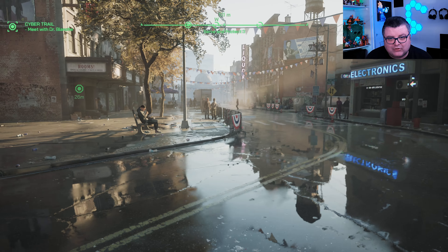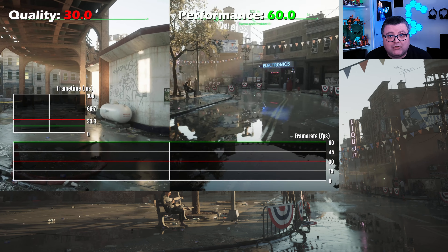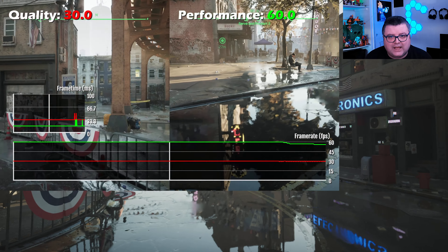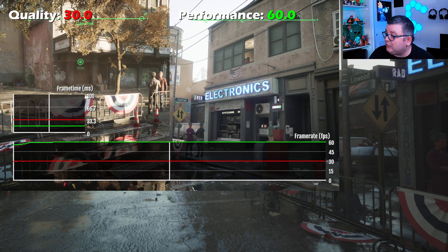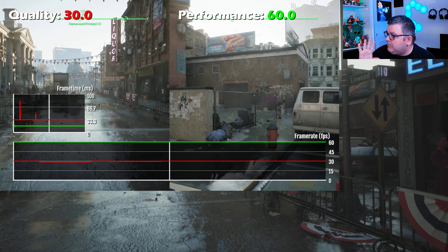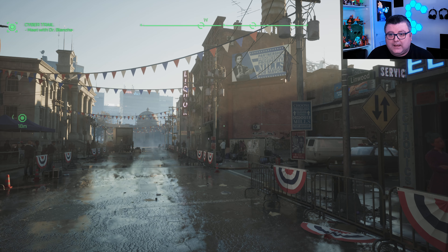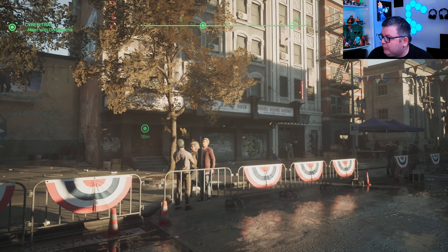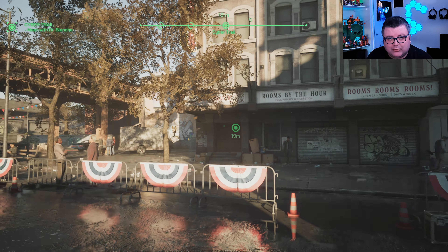The game has a quality mode and a performance mode. I did a frame rate test on both — it's pretty much a stable 30 FPS and a stable 60 FPS. The 30 FPS quality mode gives you up to 4K resolution. Performance mode is more in the range of 1440p upscaled with FSR, and it almost looks like 4K. It's completely insane how well this game looks.